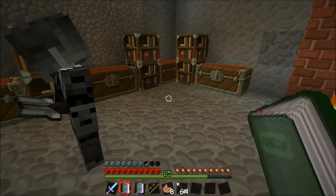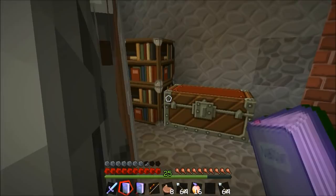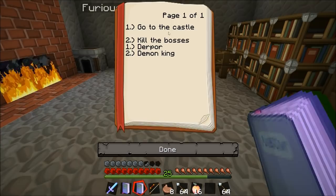Alright I think you forgot the arrows. No I got 64, I got two stacks. Get the golden apples. Alright so let's toss this on. Alright so I did get a quest book. Oh lever. So go to the castle is the first thing to do. Are we in the castle? This might be the castle. Alright, number two is kill the bosses.